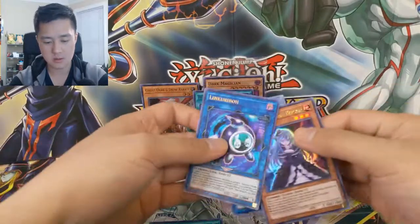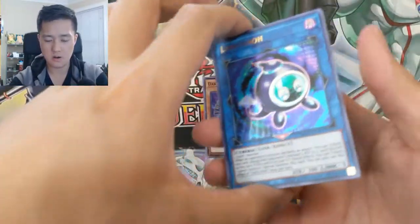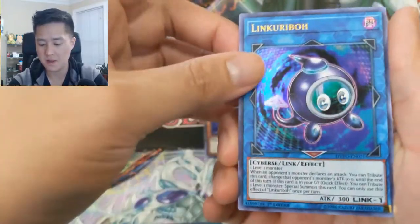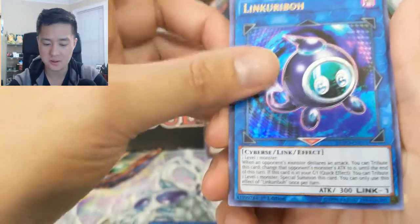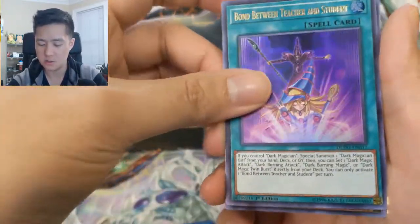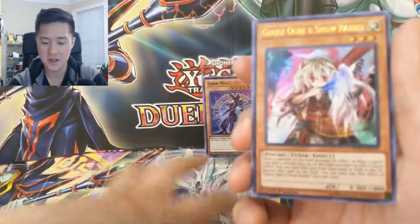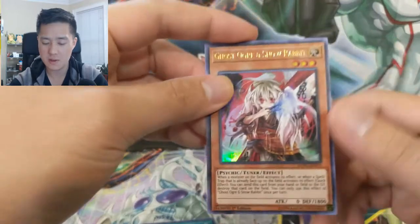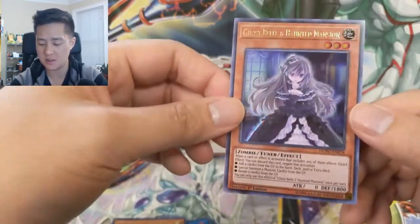Let's quickly go through our pulls. In no particular order: not one but two Link Kuribohs — this guy is so cute — Bond Between Teacher and Student, Ghost Ogre and Snow Rabbit — a very nice hand trap — and then our big hit, Ghost Belle and Haunted Mansion.